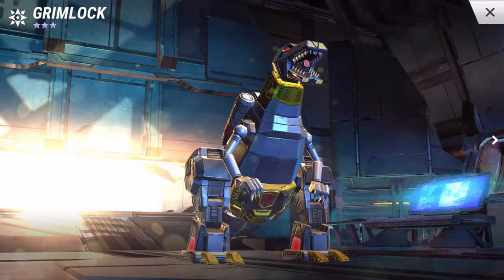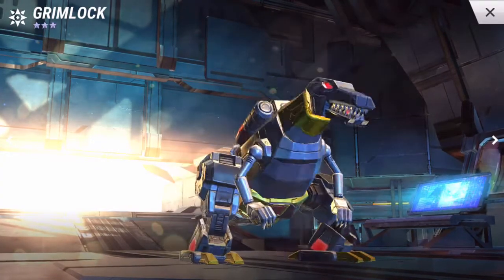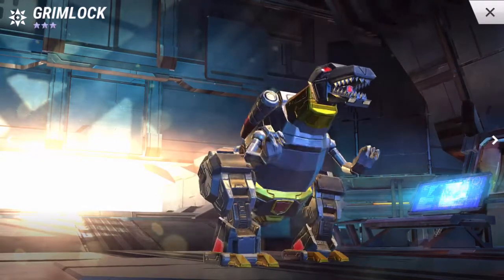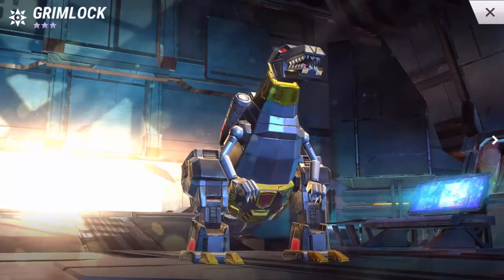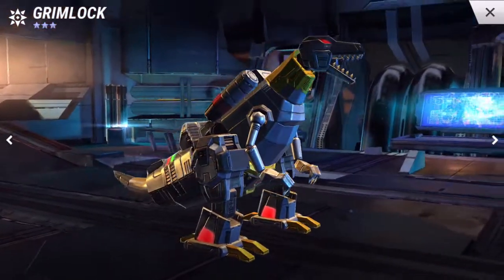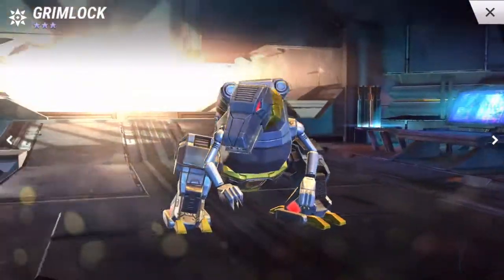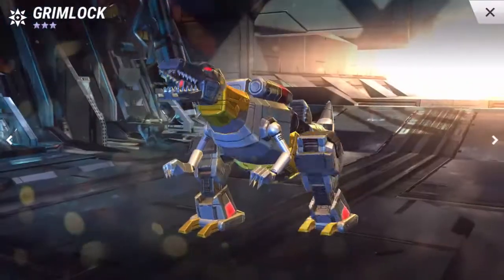We'll go ahead and drop in the rest of the team and finish off this base. All right, so there you have Grimlock. If you want to get a Grimlock of your own, I've got a way I can help you out. I've got some codes for $50 worth of free stuff, including alloy, energon, premium crystals, maybe a bot, and maybe you might be able to crack a crystal and get a Grimlock of your own.